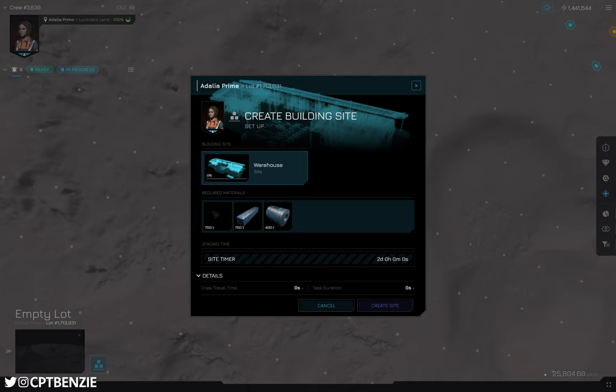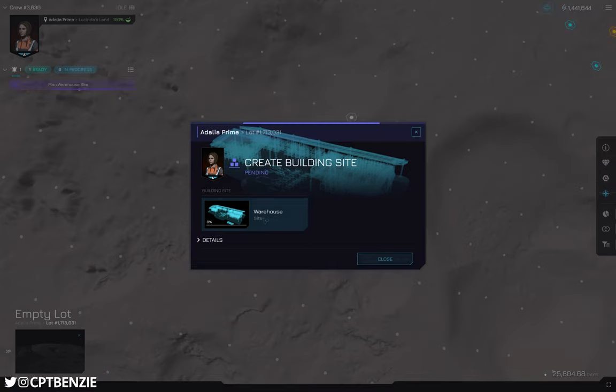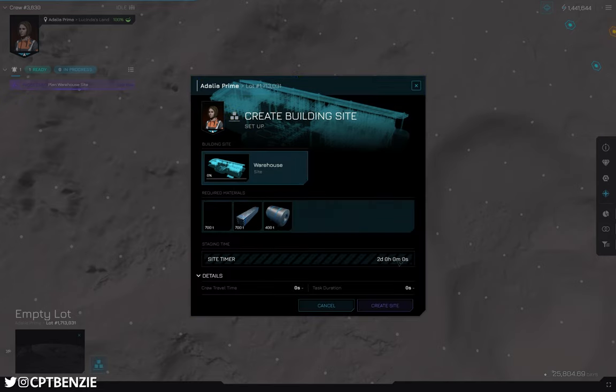You can see we get our different resources here. For some reason, cement just doesn't want to load for me today — I've been speaking to the team about this and it's probably because I'm playing the game in Vivaldi. Apparently Chrome or Firefox is going to work a lot better. What we can see if we go to create site is that we are going to need 700 tons of cement, 700 tons of steel beams, and 400 tons of steel sheets. There are also some absolutely excellent tools that have been created by the community that will allow you to have that kind of information to hand so you don't have to keep tabbing back and forth.